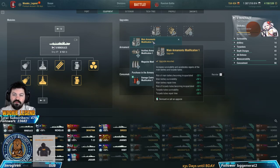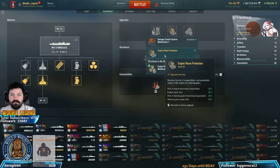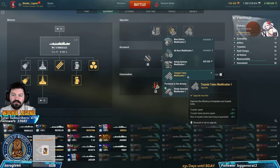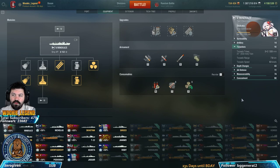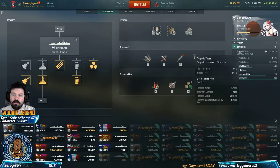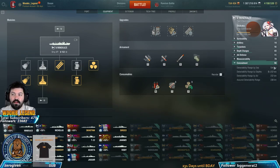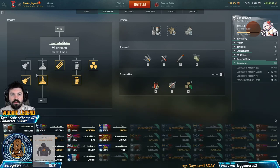For slot two, you want Engine Boost Modification so the chance of your engine getting knocked out is a lot less. For slot three, you want Torpedo Modification, which gives more speed on your torpedoes - the faster the torps the better. These are now 63 knots, range is seven kilometers, and they hit for 10,800 which is huge at tier five. My concealment is down to 5.4.